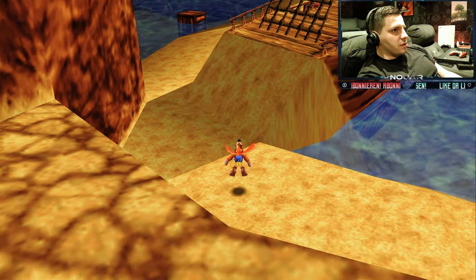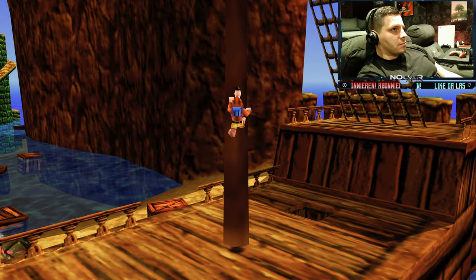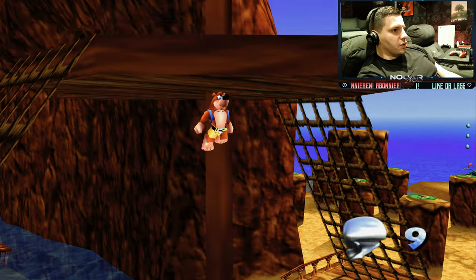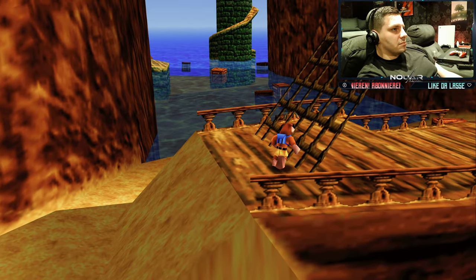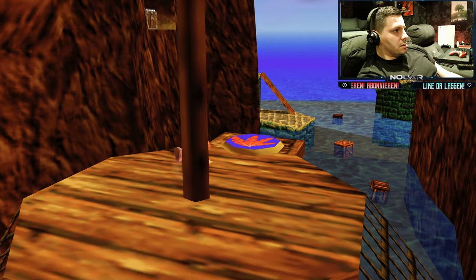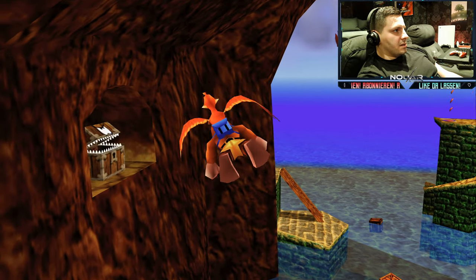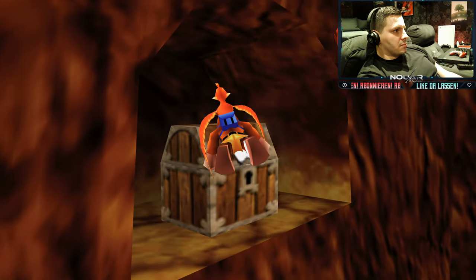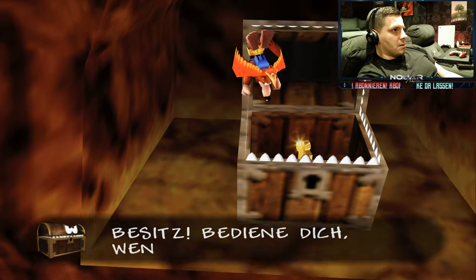Wir gehen nochmal aufs Schiff – ich zeig euch das. Klettert hier hoch, holt euch den Kollegen. Und dann fliegen wir mal eine Runde. Passt auf: ihr fliegt hier rüber. Da kommt ein Bubble-Net! Und das ist 8 of 10.